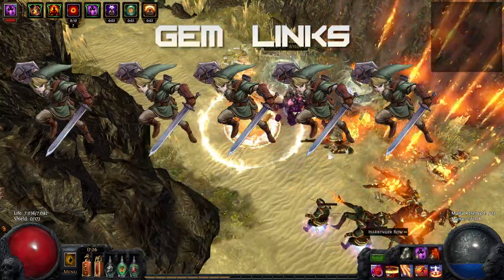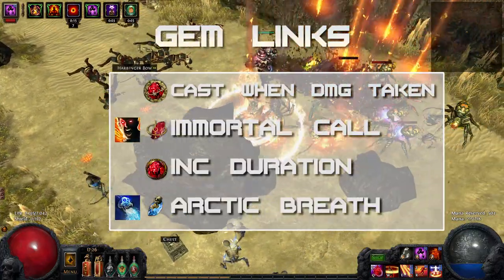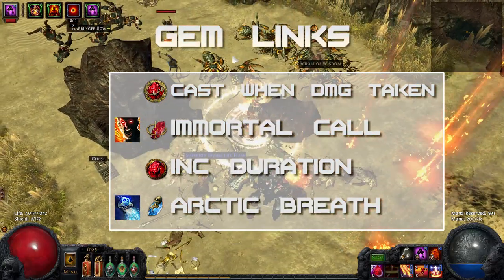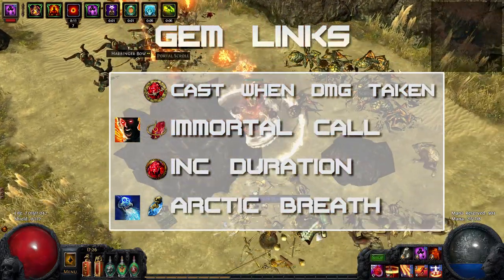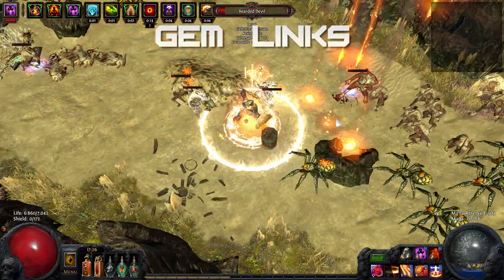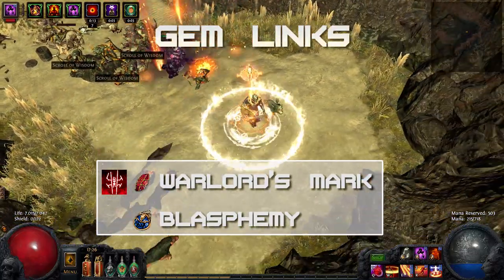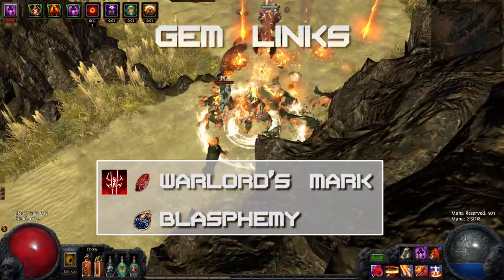The build works great on a 4 or 5 link. I also self-cast Enduring Cry to generate endurance charges. I use Cast when Damage Taken linked to Immortal Call, Increased Duration and Arctic Breath. Both Immortal Call and Cast when Damage Taken are fully leveled to make it only trigger upon taking high amounts of damage, so I can keep up my endurance charges most of the time. This way Immortal Call also grants a very high duration, and Arctic Breath helps to slow down dangerous enemies. I am using the Warlord's Mark curse linked to Blasphemy to turn it into an aura to debuff all enemies around me. It grants endurance charges on kill, high amounts of life and mana leech, as well as reducing the enemy's stun recovery and increasing their chance to be stunned.